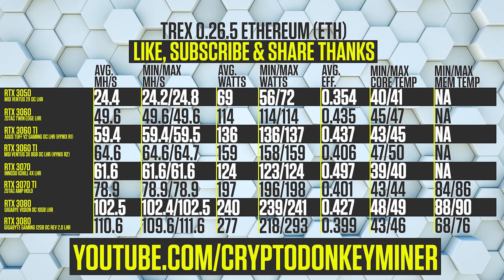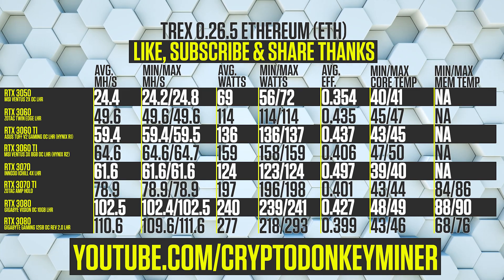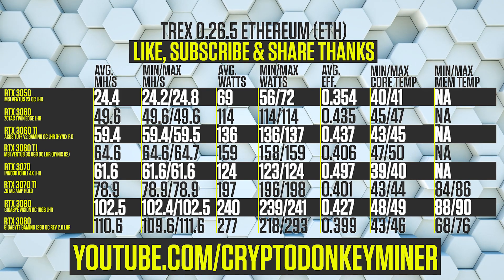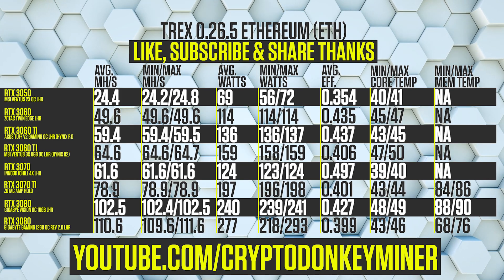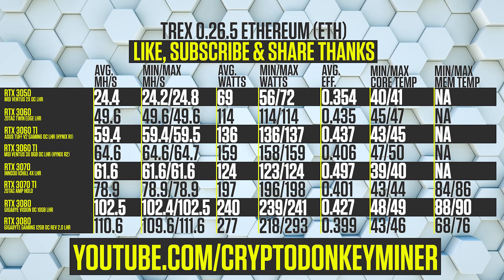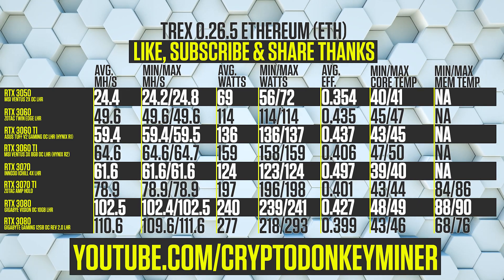Here we have the fantastic Ethereum mining hash rate for T-Rex 0.26.5. As usual, the RTX 3050 is absolutely dominating, while the RTX 3070 sucks, especially when it comes to efficiency. To absolutely no one's surprise, the RTX 3050 is just superior even to the RTX 3080. And with that, take that, you stinky RTX 3070.